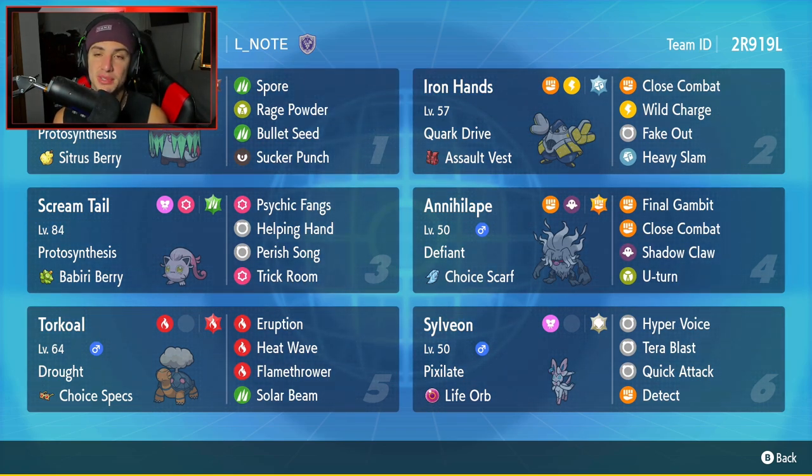Bottom left corner is Torkoal. Everybody knows Torkoal is amazing in Trick Room, and he's ten times better in Series 2 since he works well with past Paradox forms. He has Drought and Choice Specs as his item, with Eruption, Heat Wave, Flamethrower, and Solar Beam. Final Pokemon is Sylveon — but not just any Sylveon; we've got Life Orb Sylveon. Pixilate is its ability, and its moves are Hyper Voice, Tera Blast, Quick Attack, and Detect.